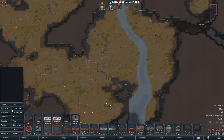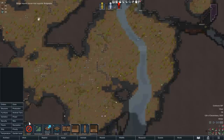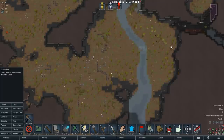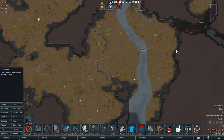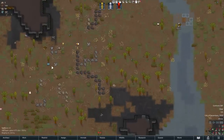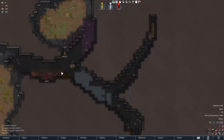Next up, we want to do structure. Structure bridge. Orders, cancel designations. I guess it must have been a mod that was actually having it cut trees — only fully grown trees. Maybe that's not a thing. I don't know, we'll figure it out.